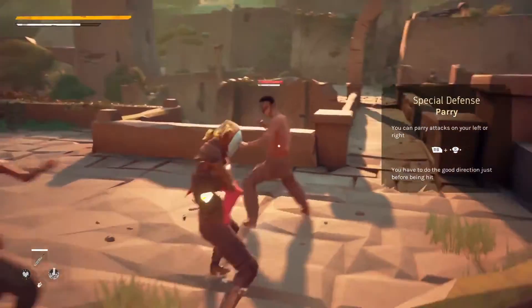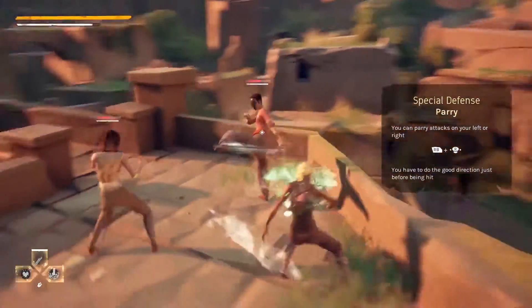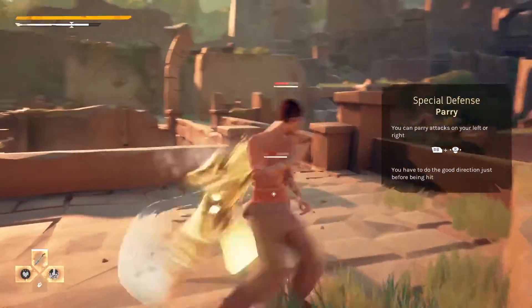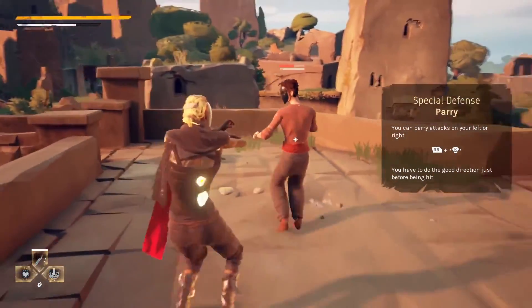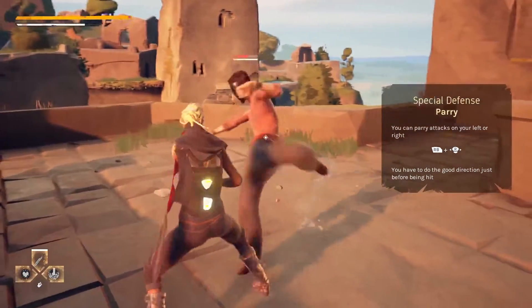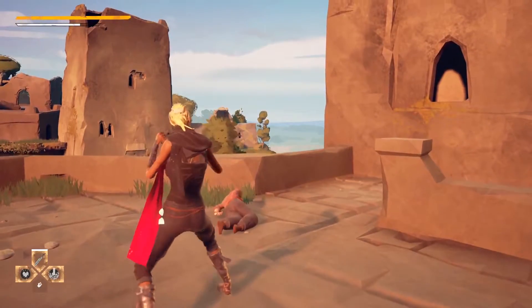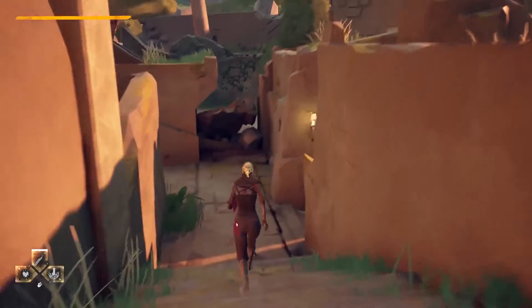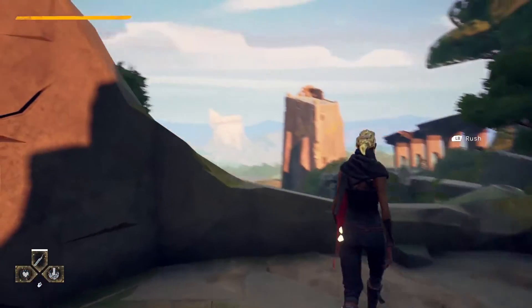Here we see the special defense of that character. In Absolver, every player can choose a combat style, and each style has a different special ability. This combat style has the parry ability, so the character is able to parry attacks if he does it in the right timing, which I kind of messed up here, but we'll see it a bit later on.